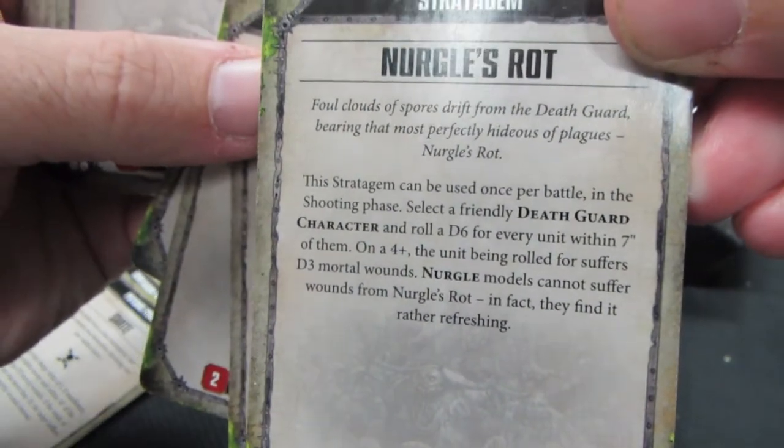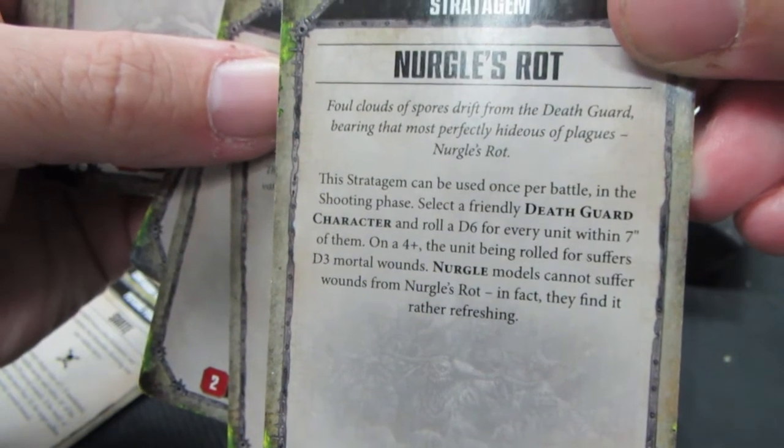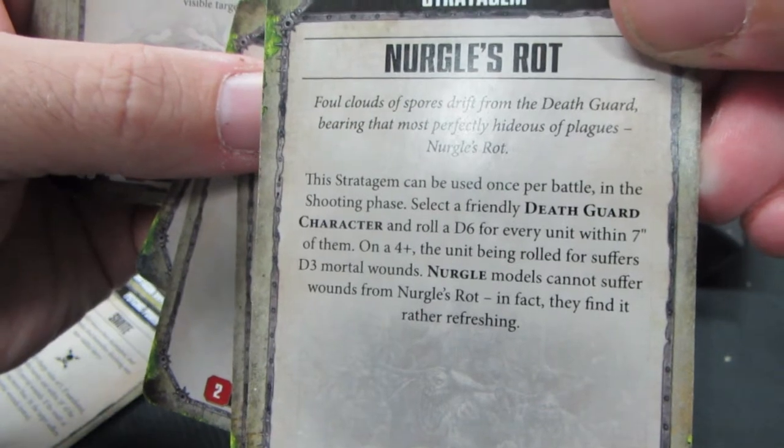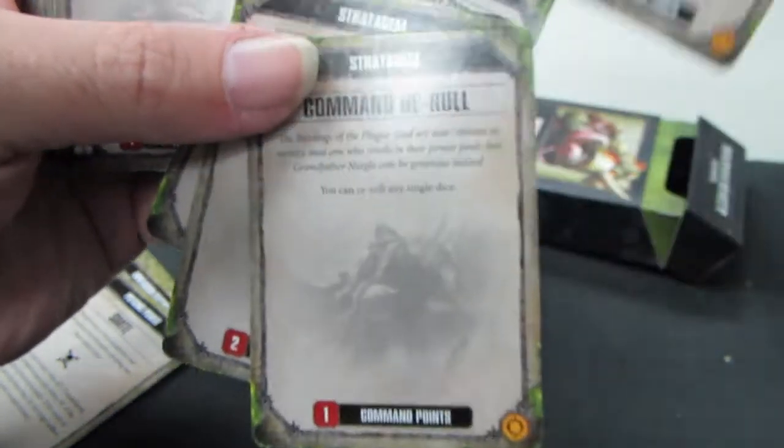In the shooting phase, select a Death Guard character and roll a d6 for every unit within seven inches of them. On a four-plus, that unit suffers d3 mortal wounds. Nurgle models cannot suffer wounds from Nurgle's Rot — in fact, they find it rather refreshing.